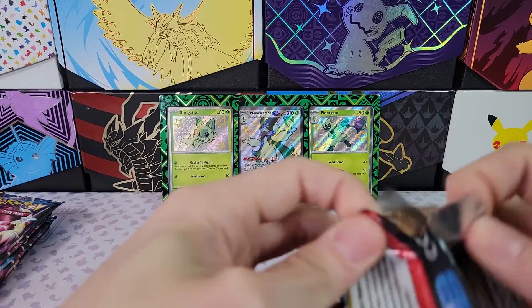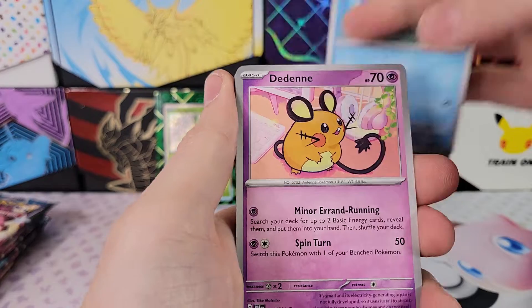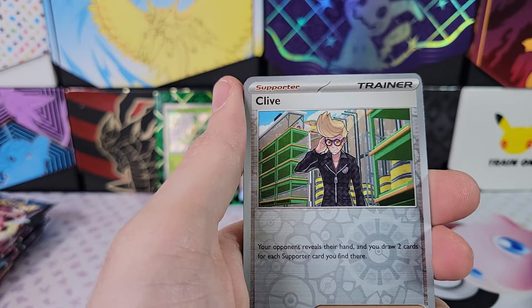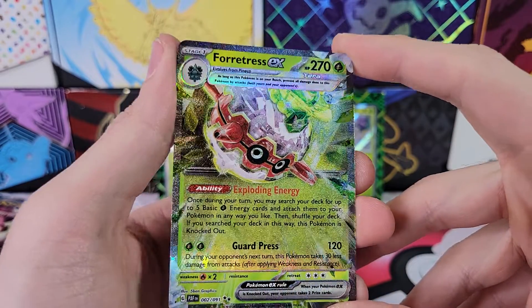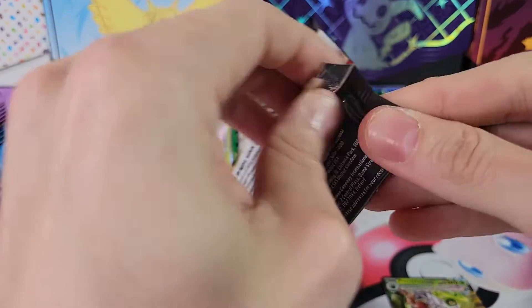Eight packs — let's get into these. Our last collection box had five hits out of eight packs. Hopefully we can get five out of this one. On average you probably get three or four; our last box was just really good. We've got Grivard and a Forretress EX — double Black Star, very sparkly because it's a Terra EX.